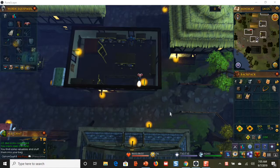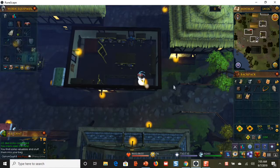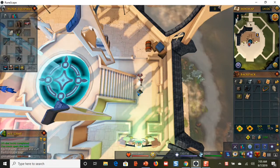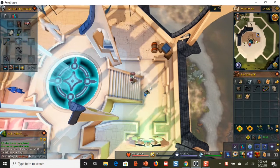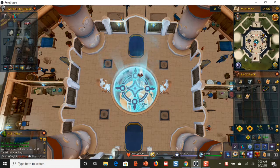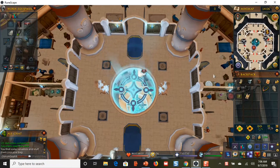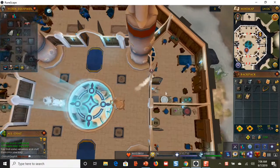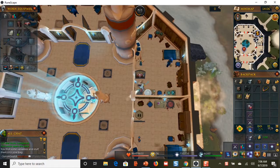This next one is quick and easy. Right-click your wicked hood and teleport to the Wizard's Tower. Go down to the third floor — the wicked hood teleports you to the top floor. On this floor you can see the thieving icons on the mini-map showing where the safes are. Walk in and crack the first safe open.